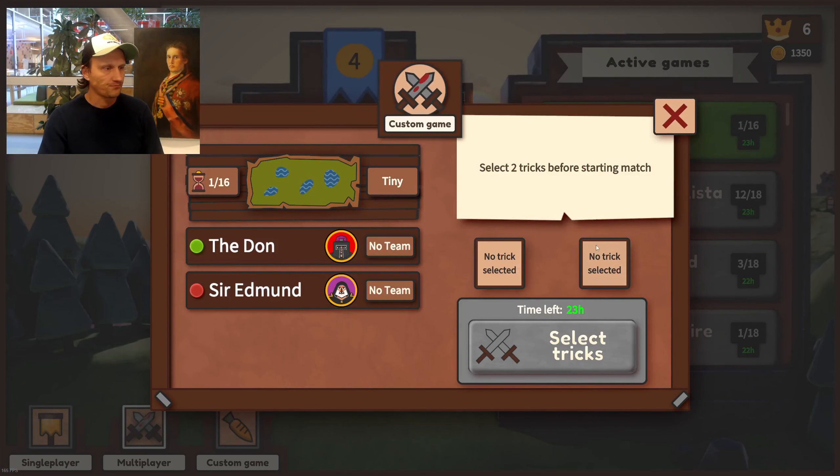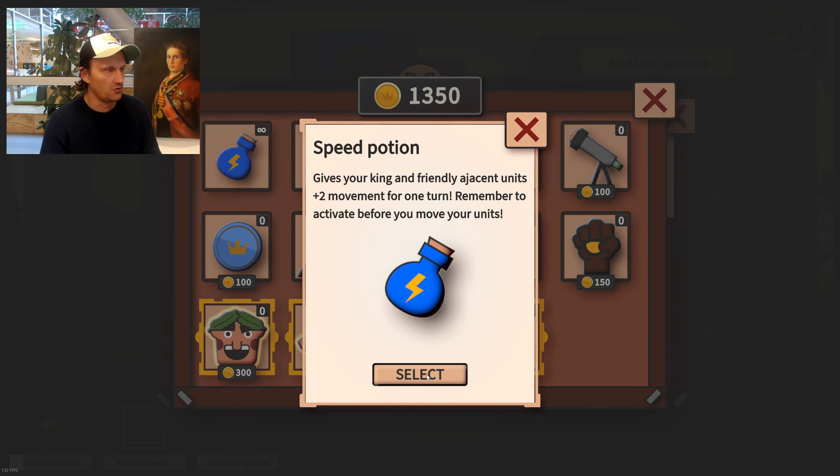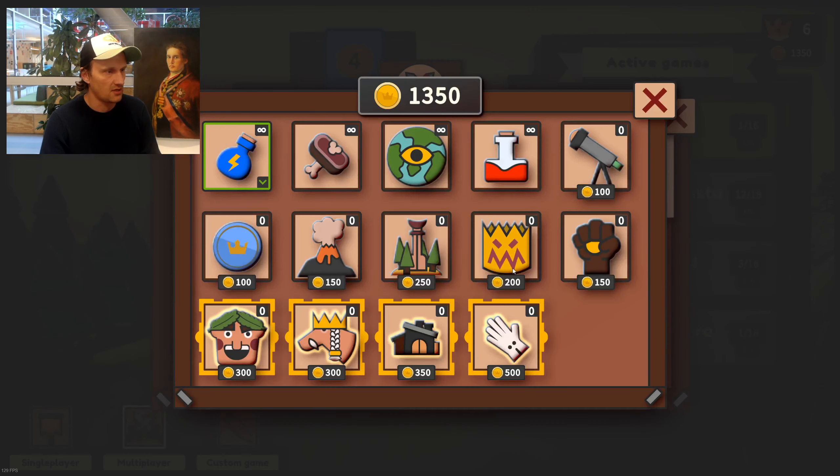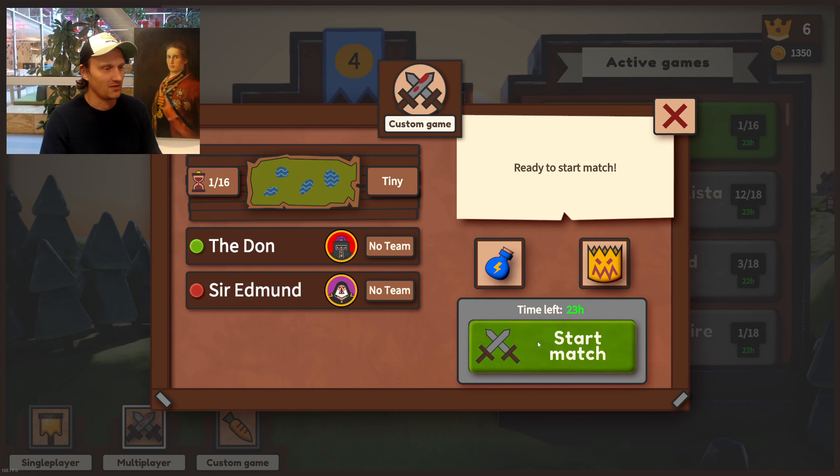The first thing you do is choose what we call tricks — different perks. It's a bit hard to understand the first time you play, but they give you a special effect unique to each game. This time I'm going to choose the Speed Potion and King's Rage. King's Rage means your king has extra power but will die after two turns — a pretty cool thing, but should be used with care.